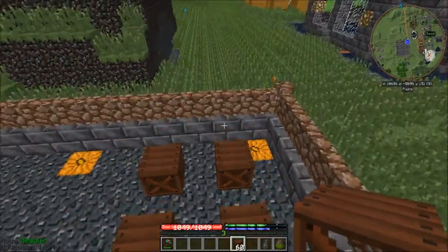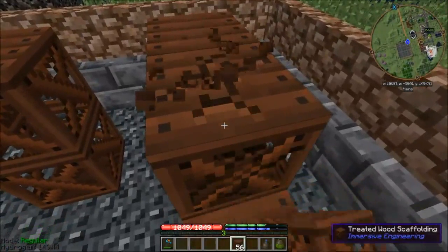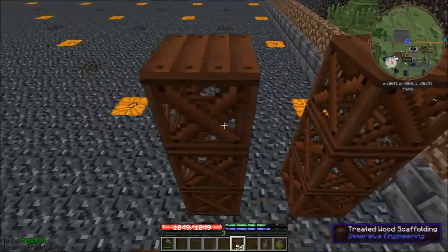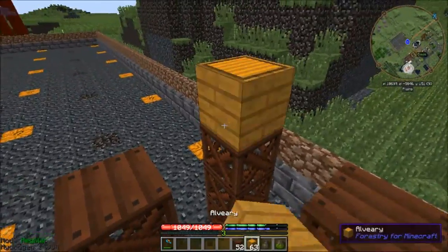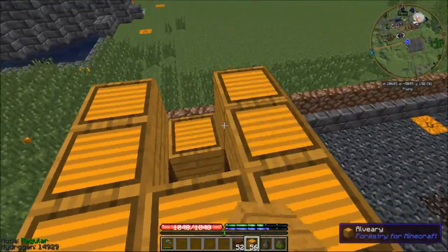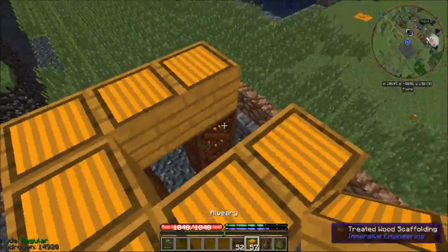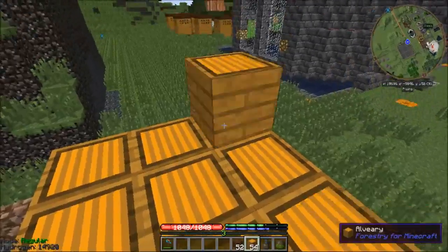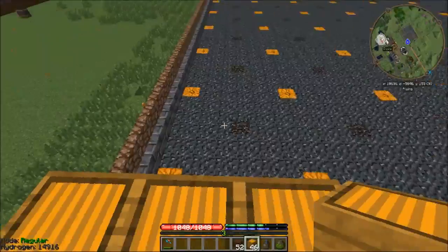Now that I've got all the trees torn down, I'm going to use this space because it's all nice and well lit. I'll run these all up a little ways so we've got room to run piping everywhere. I've got about eight or nine alvearies worth of blocks. These will all be set up in groups.